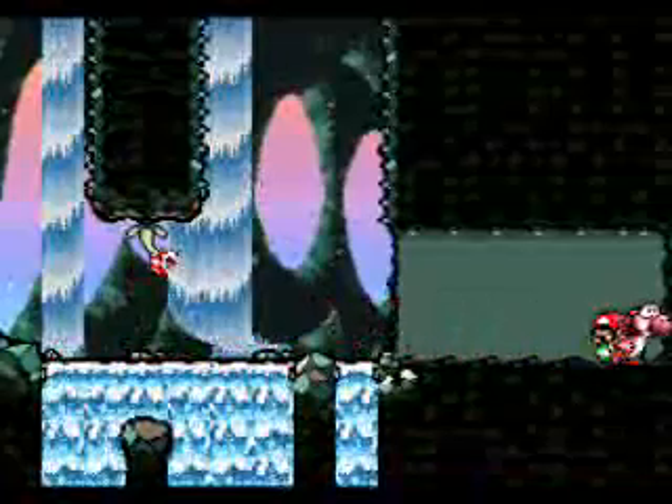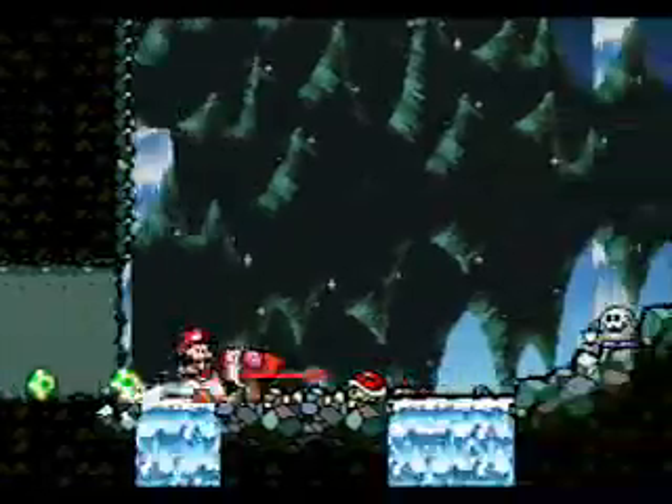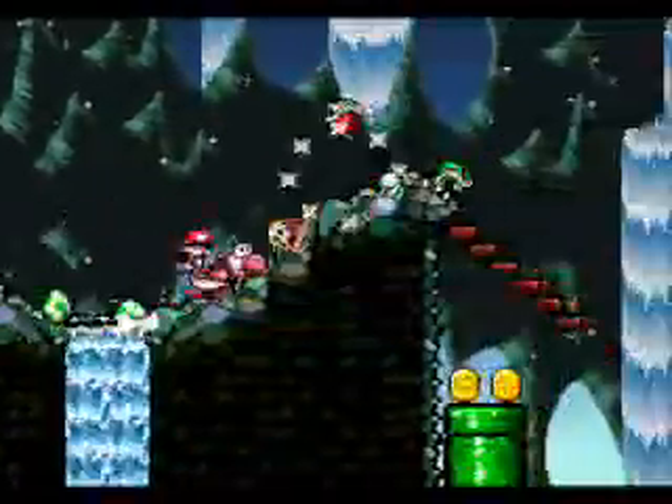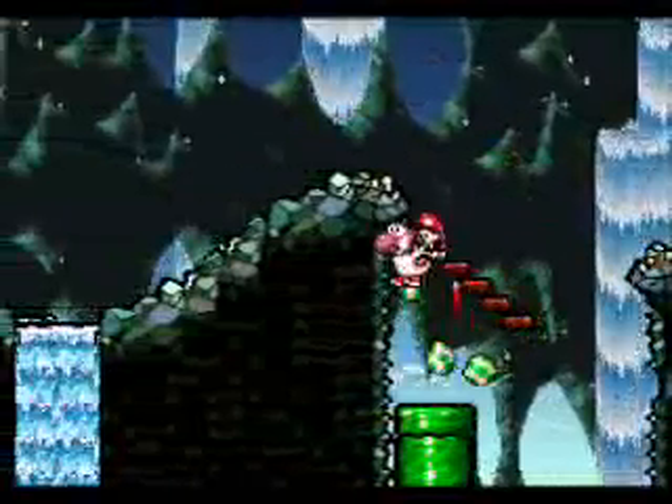Got some piranha plants — be very careful. And we're off to the next room, which I think is the last room of the level, but it's a pretty big one. Grab the shell and follow the shell to the very end because it'll hit that flower. I don't think there's any other way to get that flower.